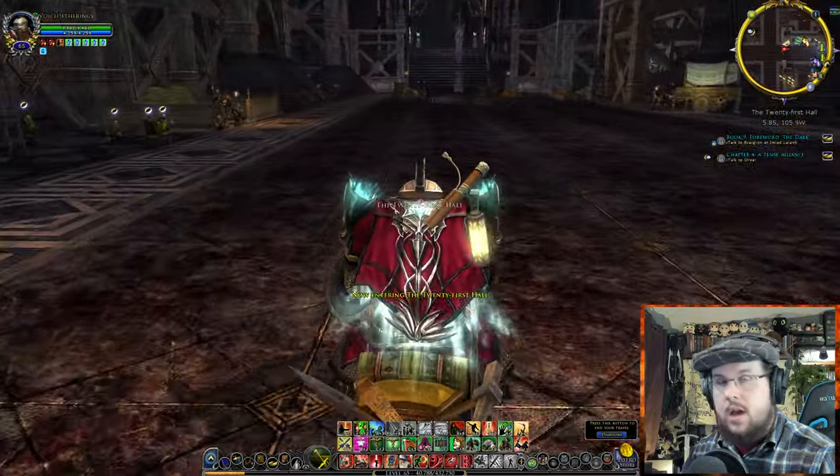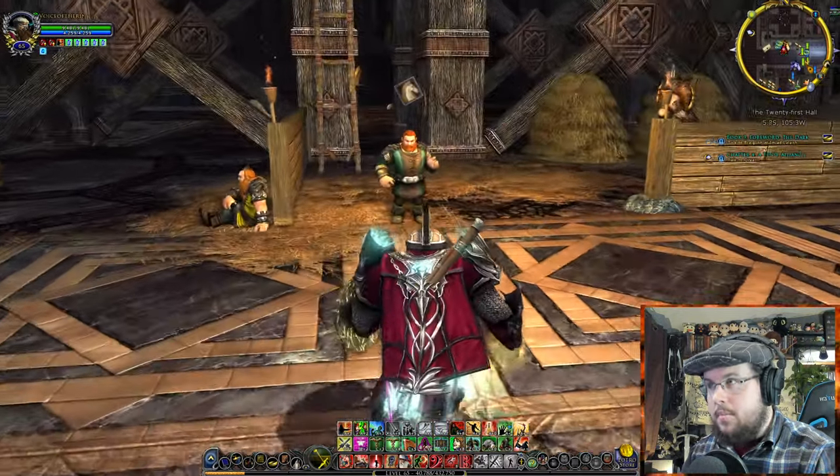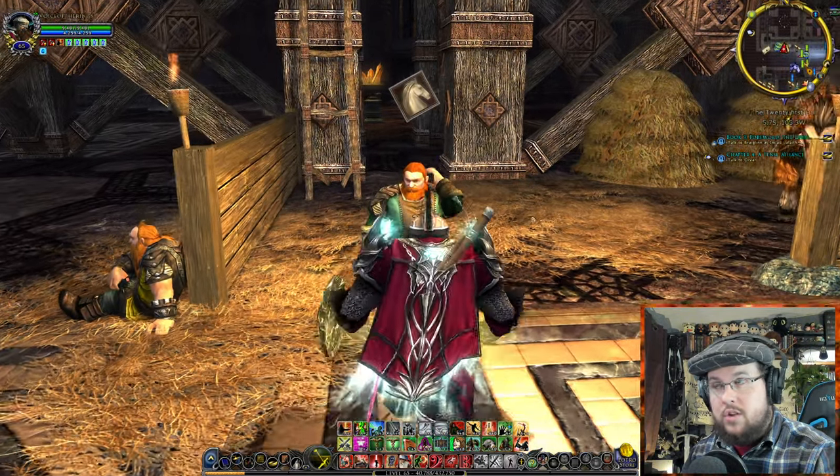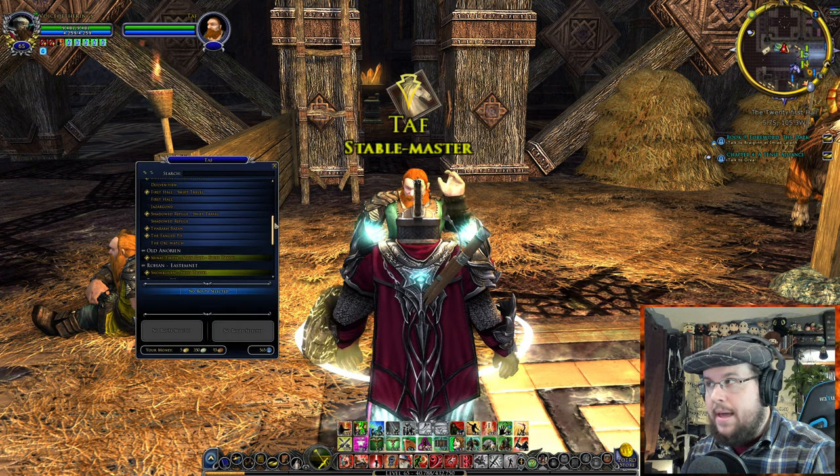The horse locations are places you can travel to anywhere in the world. Now that I'm here in the 21st Hall, look at how many options — it's kind of the main city in Moria. You have so many options.